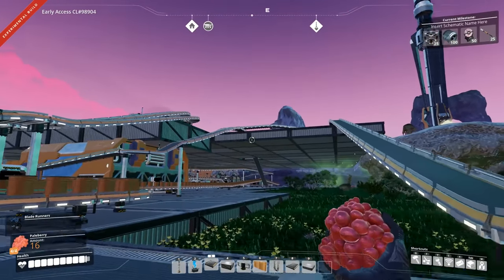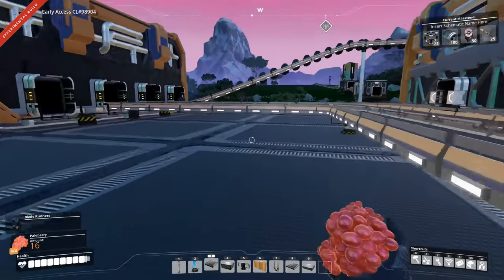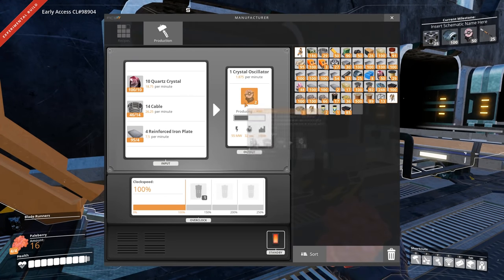So I brought in the crystals — the texture is missing on them unfortunately, but that should be fixed fairly soon. We're bringing this down into another manufacturer here, which has cable coming in and reinforced iron plates. The cable we're making pretty much locally because we have this line coming in already. I already put a splitter in last episode because this is making cable and wire itself. I decided to create a separate split of the wire and make cable locally. We've got ports two, three, and four full, and it's now starting to make crystal oscillators — just less than two a minute, but it is making them. In about 25 minutes we should have crystal oscillators.